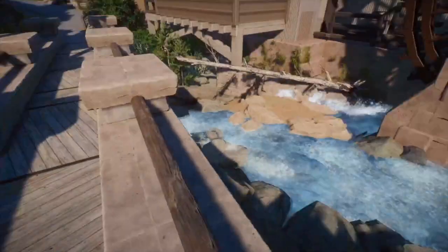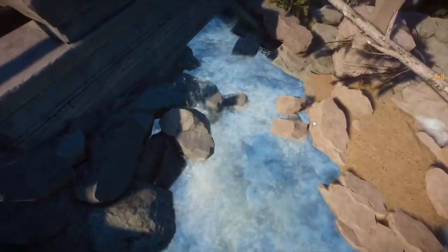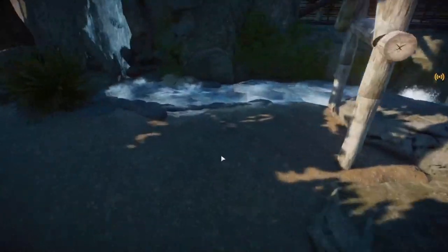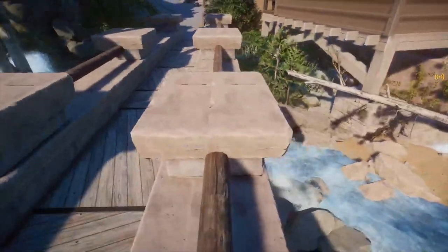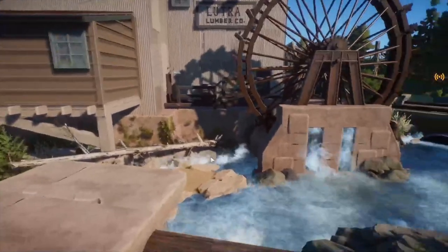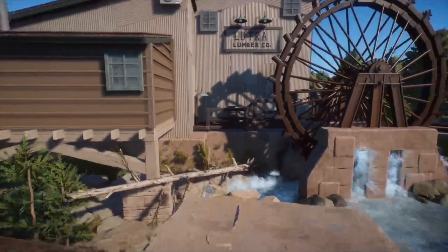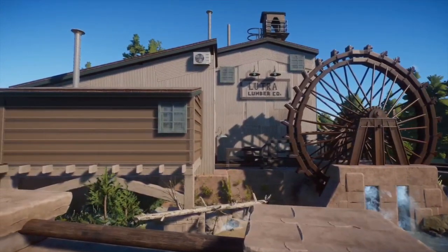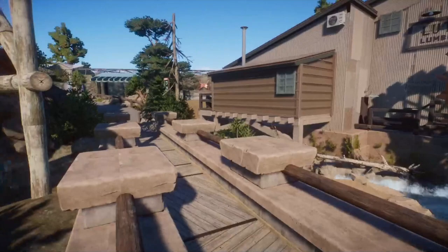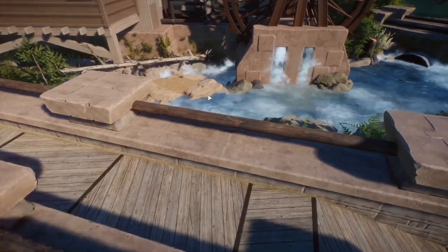I do like how this came out. I used the ice slabs along with some water effects. I wanted a little creek going around the mill consistently. This is pretty simple — nice little air conditioner. This is directly based on the Eureka Gold and Timber Co. Mill Building in California Adventure. The main inspiration for this whole area was the Grizzly Peak Condor Flats area of that park, which I absolutely adore the theming of.